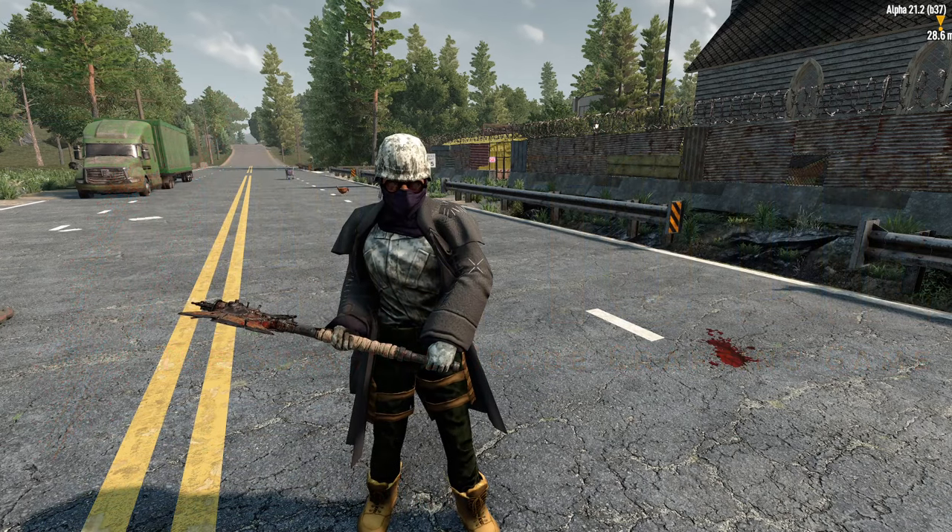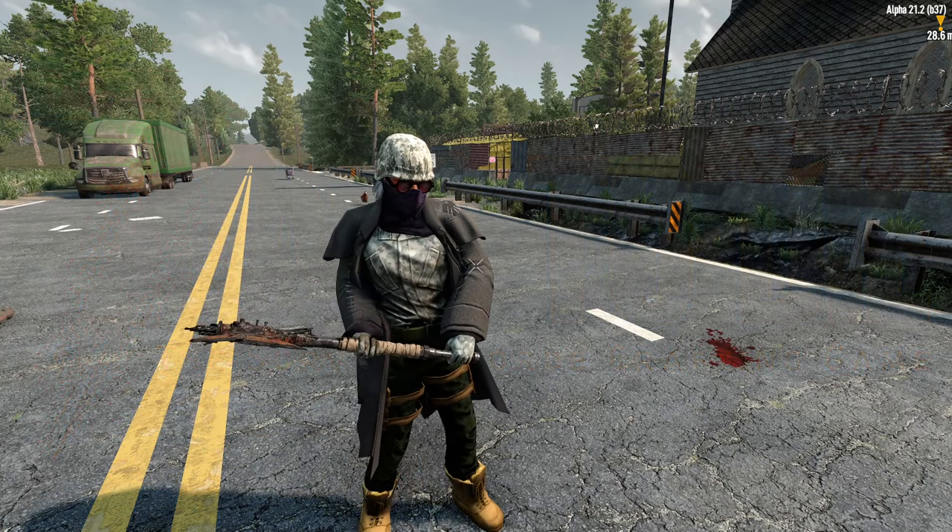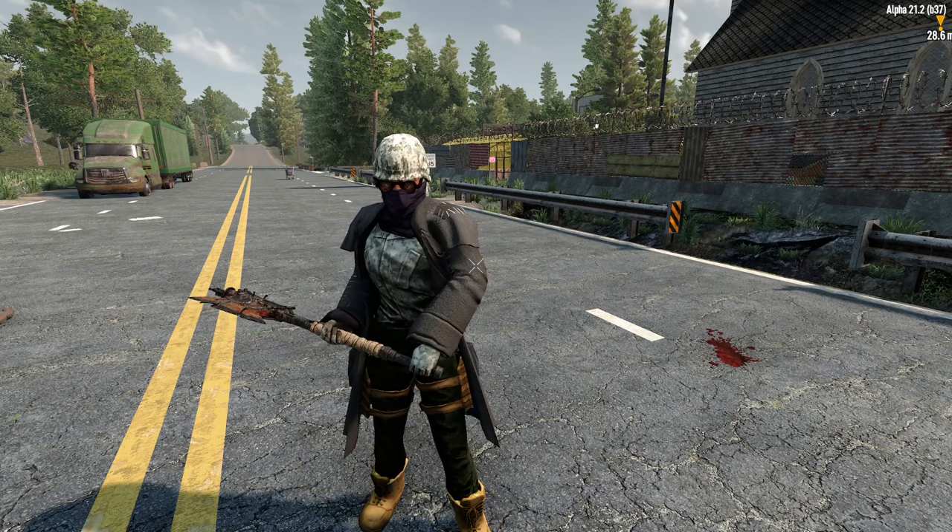What's going on everybody, welcome back to Seven Days to Die Alpha 21. We're doing a one-buck trader run trying to 100% all of the trader quests on this procedurally generated 6K map. We're doing a little bit better — we got one left on tier five and then we're done with it. I think we can get that done today, and then tomorrow will be horde prep.